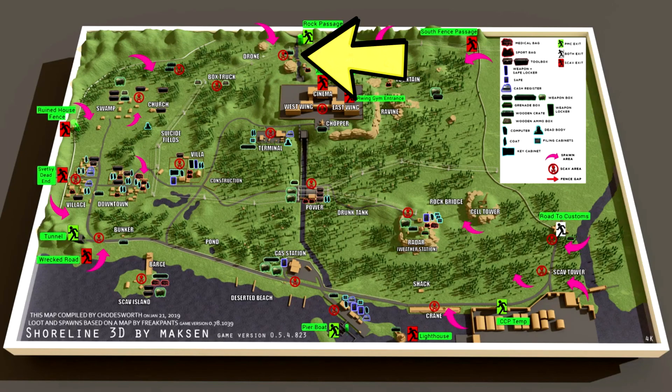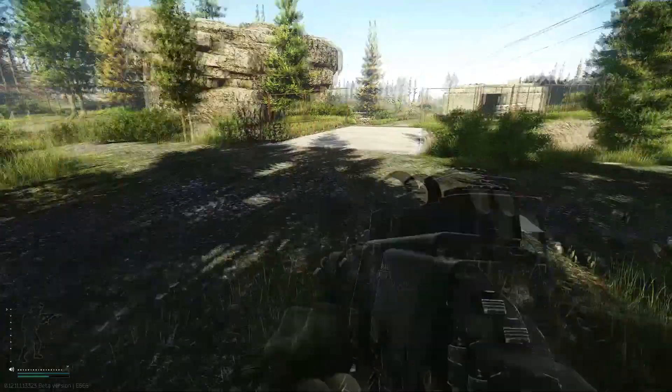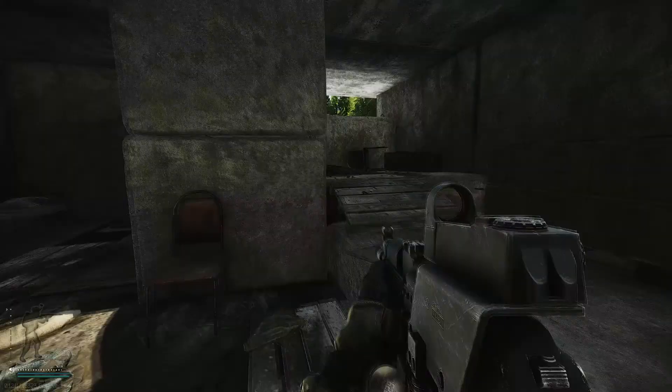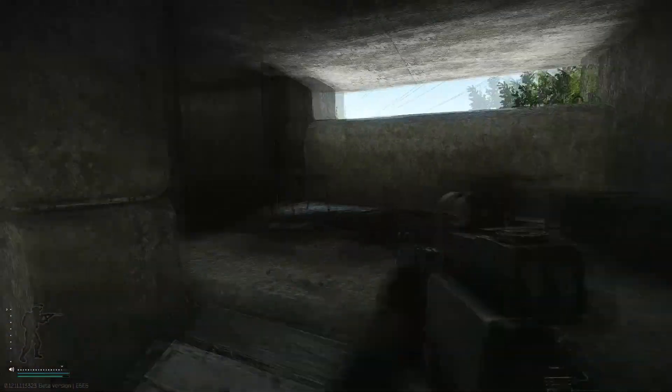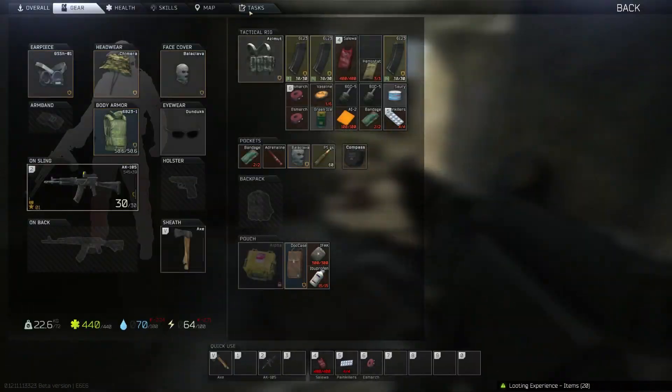In this test you'll be required to go to shoreline. Near the rock passage there's a bunker — you want to go inside the bunker and then turn right, there'll be a key on the chair. Once you grab the key you want to survive and extract, and you'll complete the quest.